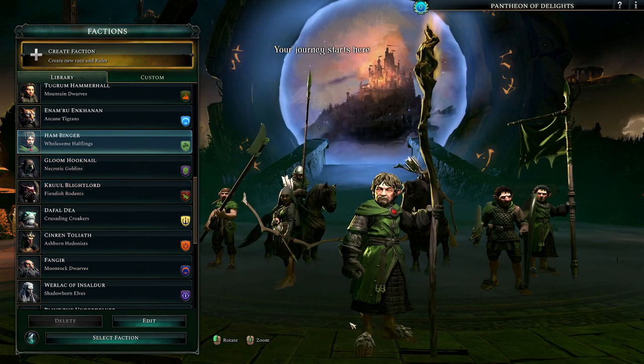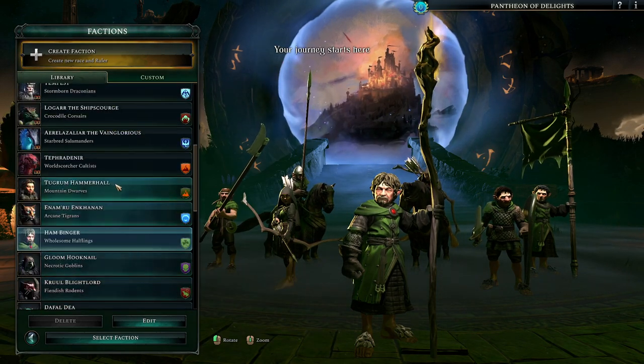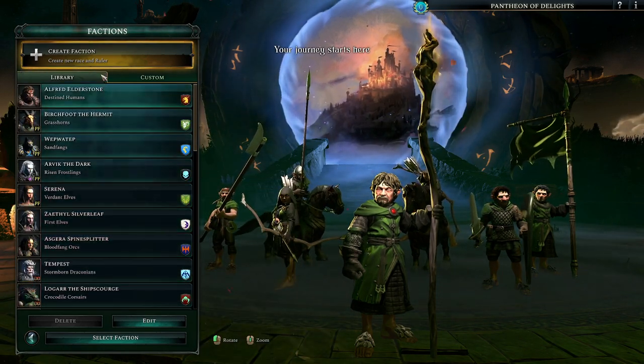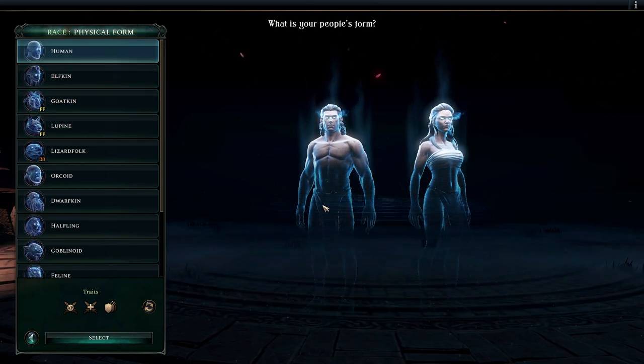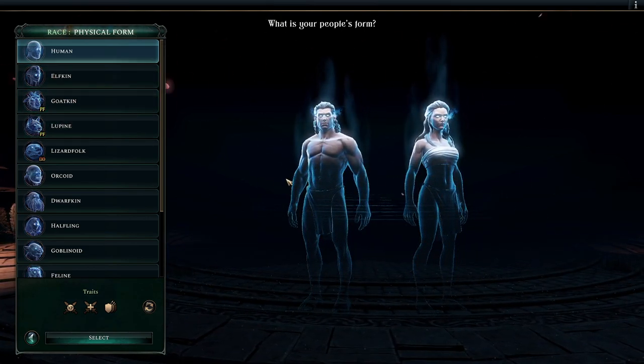Halflings - if you really hate shoes. Wholesome halflings. Anyway, we're going to make our own faction. What is your people's form? We start as humans - yucky creatures, never. Elf.